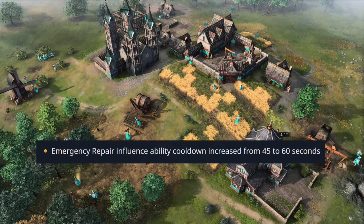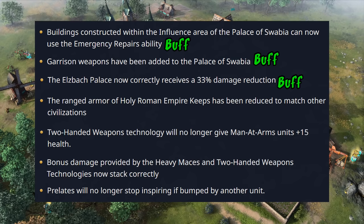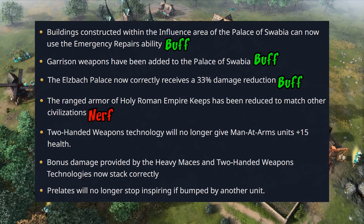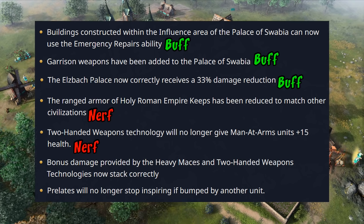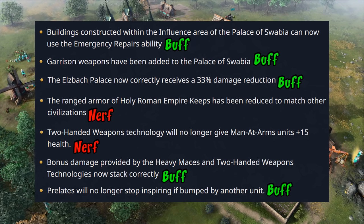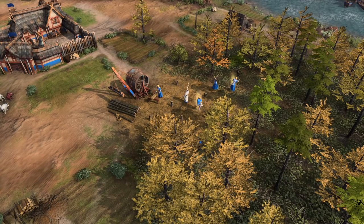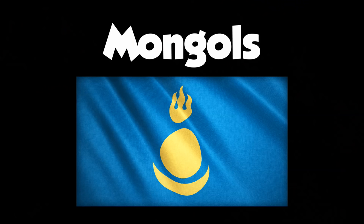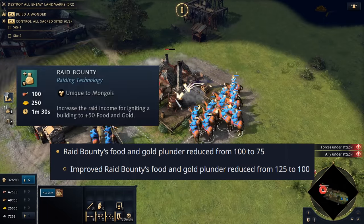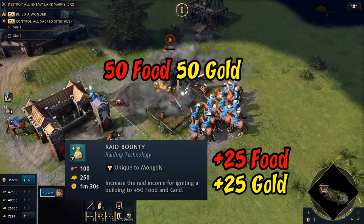Holy Roman Empire received an increase to the emergency repair ability cooldown. Bug fixes include the palace buildings being slightly stronger, keep ranged armor being reduced to match other civilizations, removal of an erroneous 15 HP bonus for men-at-arms from two-handed weapons research, and heavy maces and two-handed weapons damage now stacking correctly. Most notably, the prelate no longer stops working when bumped by a villager. For Mongols, the raid bounty tech was reduced from +50 to +25 food and gold, and the Khan's attack speed arrow no longer affects siege.